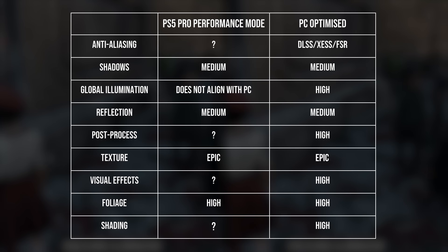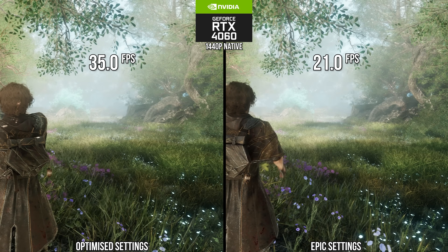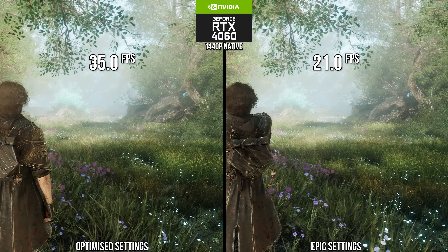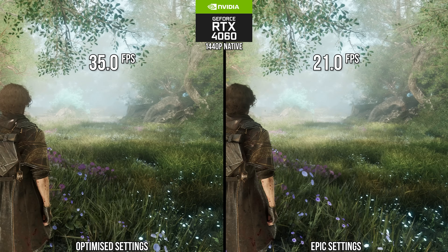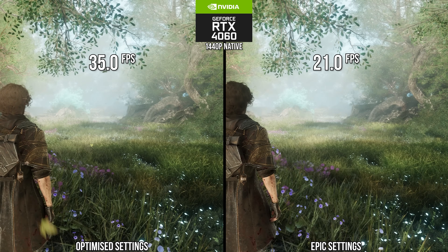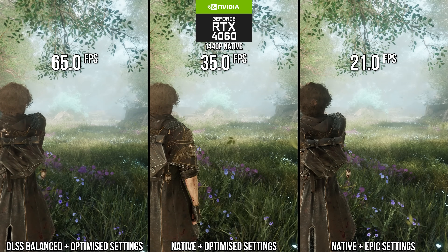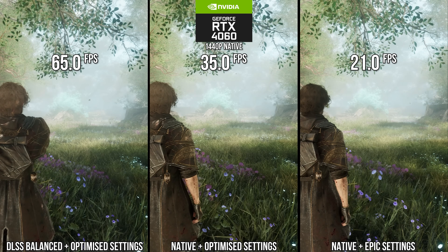Altogether, in any given outdoor scene on an RTX 4060, the optimized settings improve performance at 1440p native by a massive 57% in this scene. By dropping down to balanced DLSS mode, we see a further improvement over the native plus Epic settings by 200%, so three times the frame rate. So there's a good amount of wins to be had in this game with just a few simple clicks.